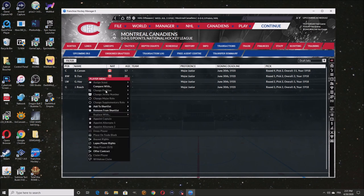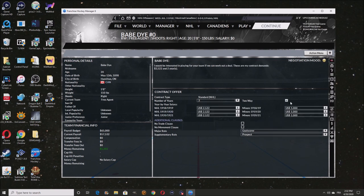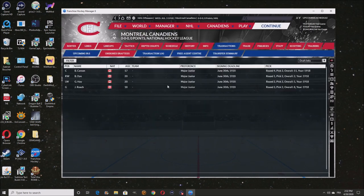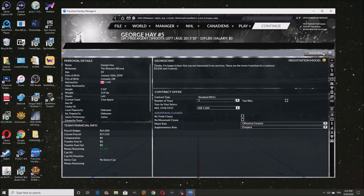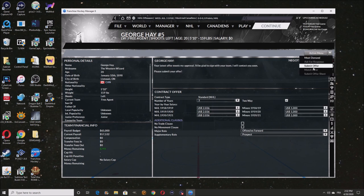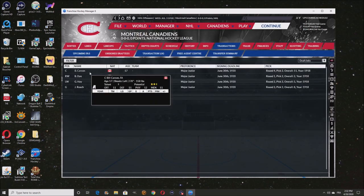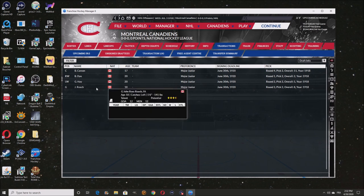We're definitely going to sign Babe Dye because he's ready to play right away. We're going to sign him for the big-time contract deal — it's a three year two-way deal, perfect for us. George Roach as well — perfect, ready to play for us. These two others I'm going to leave unsigned for now.